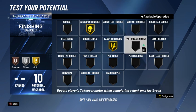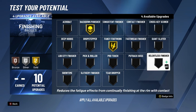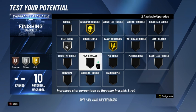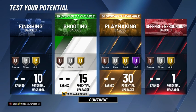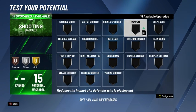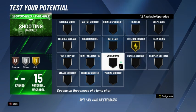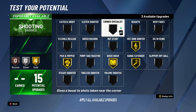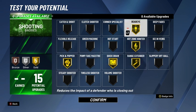We have Back Down Punisher. Let's do Fancy Footwork on gold because it'll be really toxic. For shooting badges, we could do Deep Fades, but I'd just go with Hot Zone Hunter on gold, Range Extender on gold, Pick and Pop on gold, Pick Draw on gold, Dead Eye on gold — something like that. Yeah, this is definitely something I would go with.